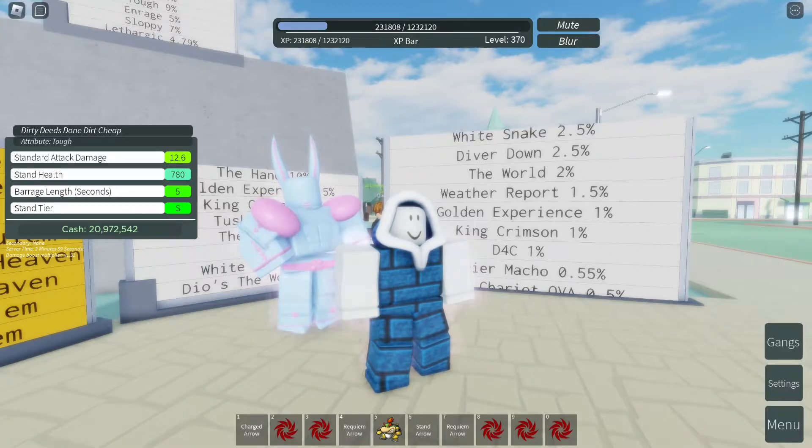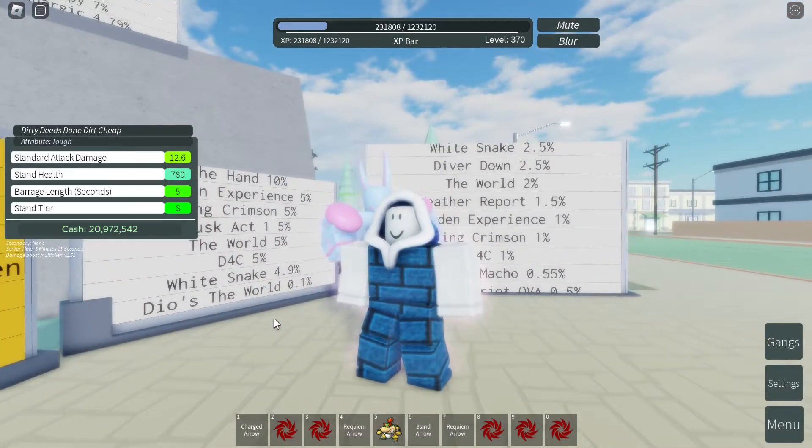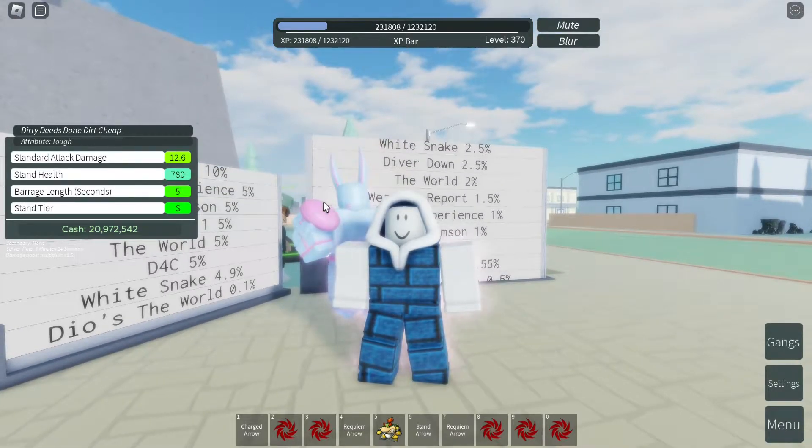How about the charged arrow? The percentage of getting a D4C with an attribute of tough is 0.45%. So get yourself D4C using a charged arrow rather than a stand arrow, because it's totally not worth it using a stand arrow when you're trying to get a D4C with a specific attribute.